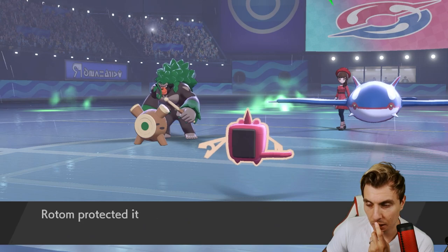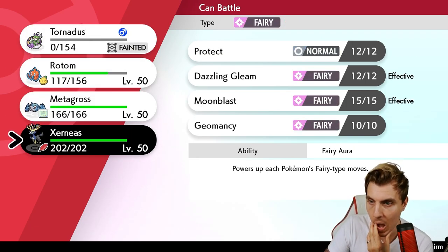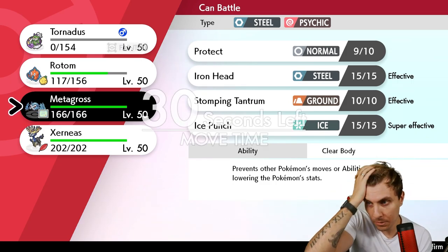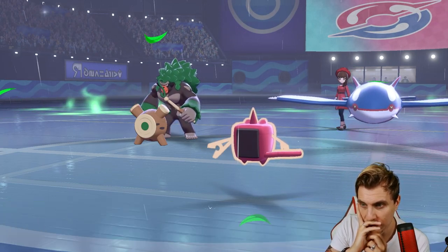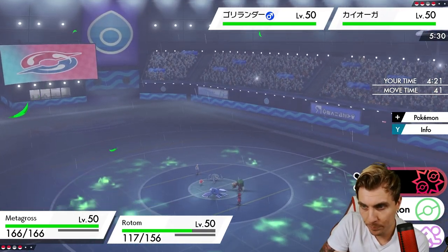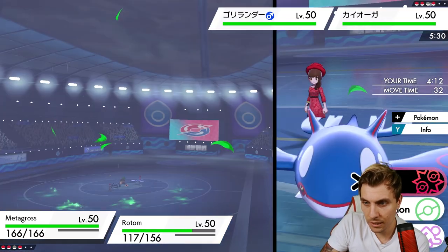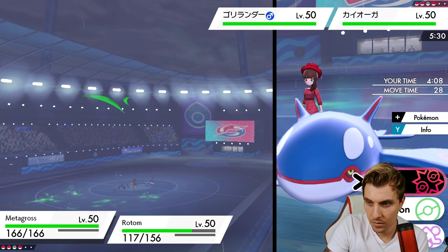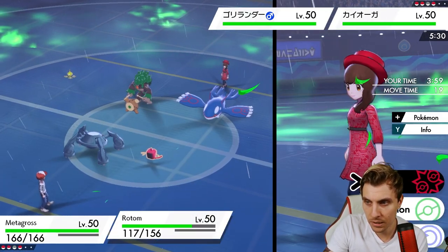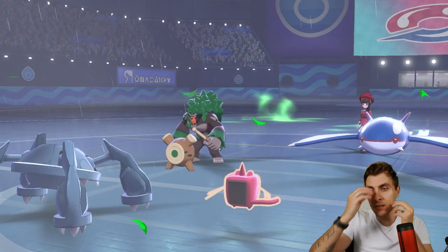Thunder comes out from Kyogre. Is it better to bring in Zernias or Metagross here? I think Metagross is the better option and we keep Zernias for later. We may have to sacrifice Rotom next turn — Max Geomancy from Kyogre is going to absolutely decimate us. We could change the weather with Metagross, go Max Hailstorm into Rillaboom and fire a Thunderbolt into Kyogre. If they Max Kyogre and go Max Geyser into Metagross that's a big problem — but disrupting the weather is a huge play for us.